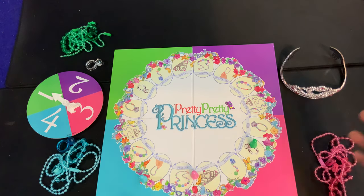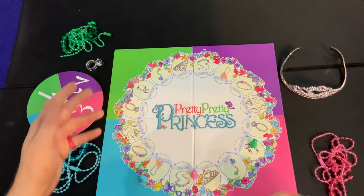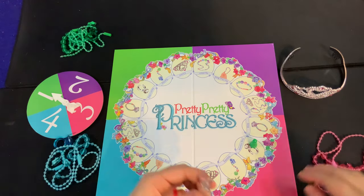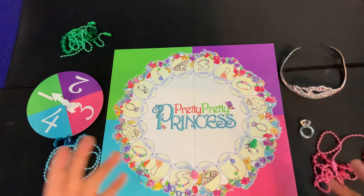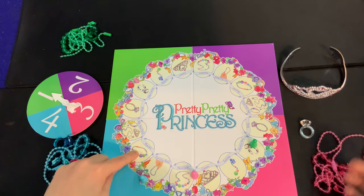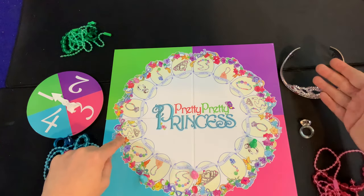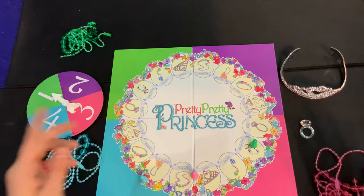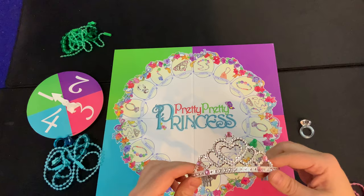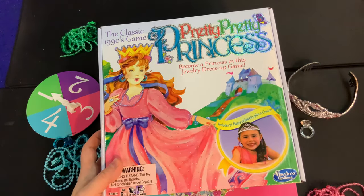You can also land on the 'put one back' spot, which lets you return a piece of jewelry you're wearing. If you don't have the mystery ring, this is actually a bad spot since you might have to put back your necklace. But if you do have the mystery ring, you put it back and you're one step closer to winning. The bracelet spot lets you put on your bracelet, and the 'take any piece' spot lets you put on any piece of jewelry you'd like — the crown or any of your own. To win, you need all your jewelry on plus the crown, making you the Pretty Pretty Princess.